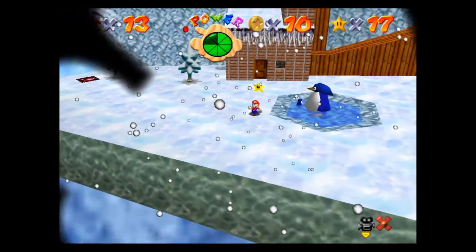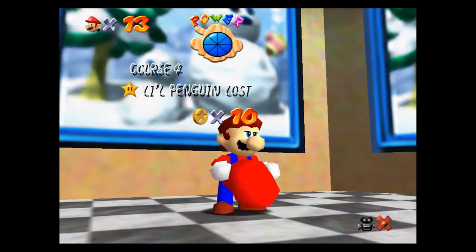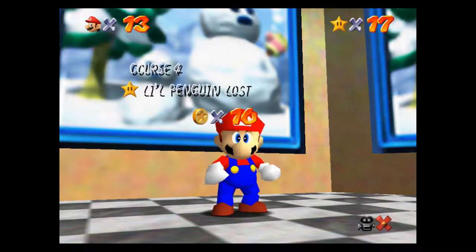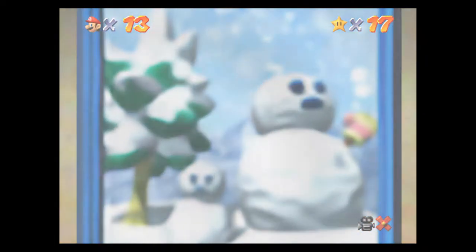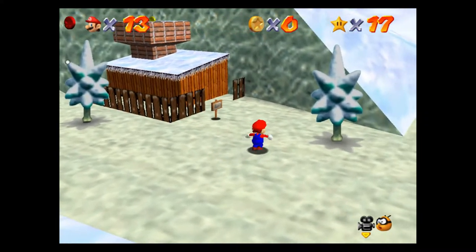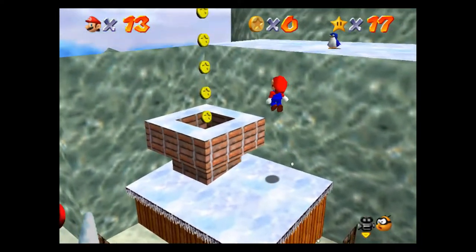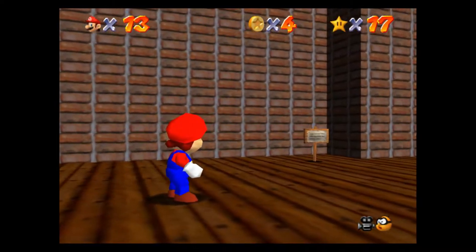I forgot to show you the imposter penguin — I'll have to show you in the next star. Power star number three: Big Penguin Race. I actually won't be able to show you the imposter penguin just yet, but we're going to go over here and race this gigantic penguin down the slide that we just went down on the first power star.